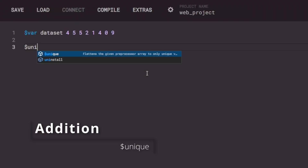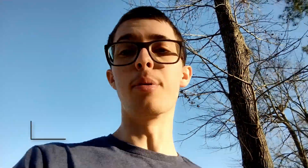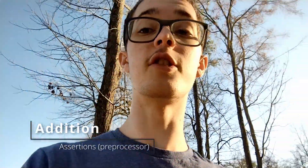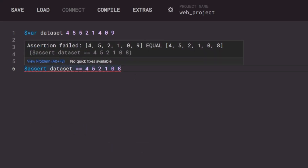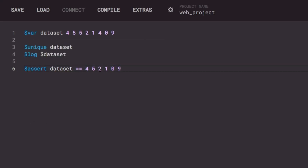That just helps a lot with debugging and allows you to ship a product that actually works. I added the new unique command, which will take every value in a preprocessor variable, flatten it out, and keep only the unique values. I also added preprocessor assertions, so you can make assertions at compile time. It'll throw a compile-time error if the assertion goes false. So you can create things like guards in your macros, and it'll just work as intended — you'll get a compile-time error right in the editor.